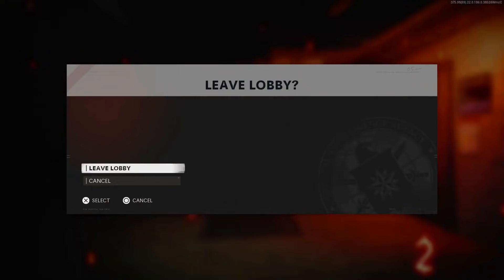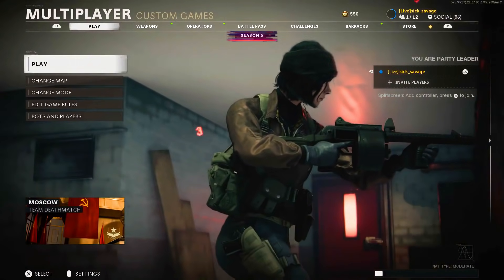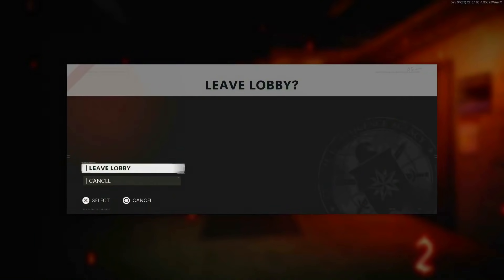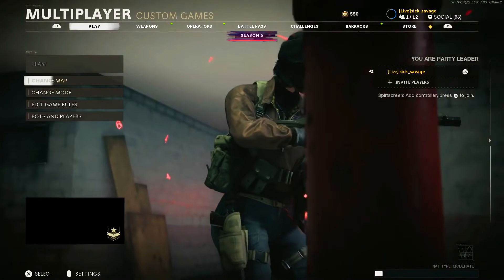When you guys end the custom game, all you want to do is leave the lobby. When you guys see that white line disappear, just spam down on the d-pad, and at that very last second you need to click X on change mode. If done correctly, you guys should glitch onto the change mode screen.